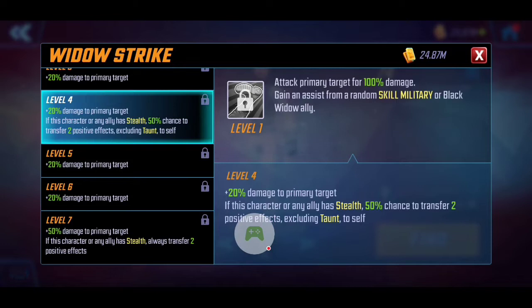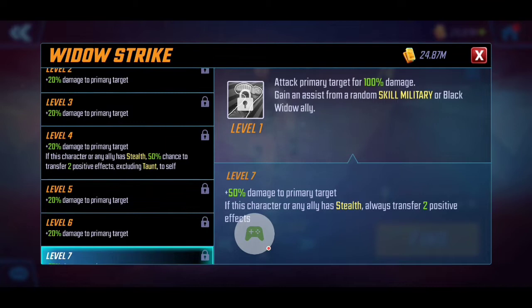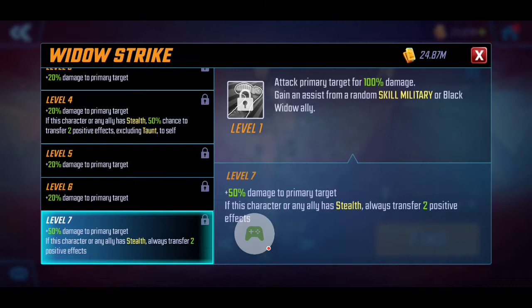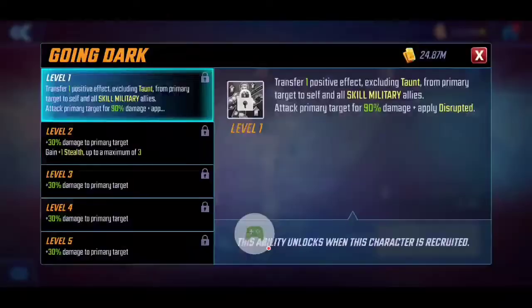She'll synergize with Black Widow as well as Skill Military. In addition, if she has any ally with stealth, she has a 50% chance to transfer positive effects from enemies to herself — really nice for gaining extra buffs. Looking at the basic T4 at level seven, not only does it give 50% increased damage, but if she has any ally with stealth she will transfer two positive effects as a guarantee rather than a 50% chance. Depending on how important positive buffs are for the Skill Military team, this is definitely a basic I could see T4-ing — which I don't usually say about basics.